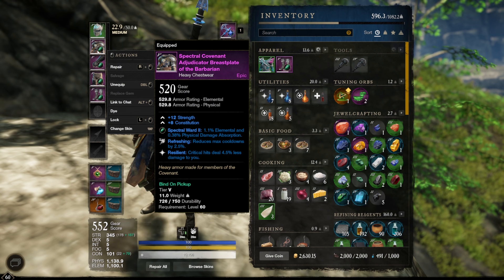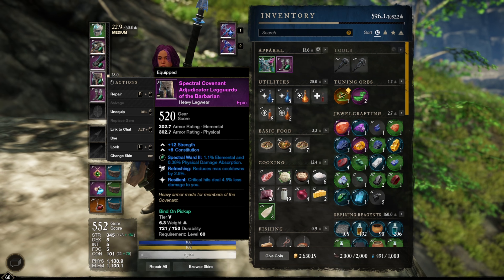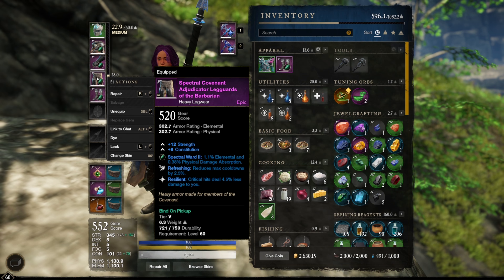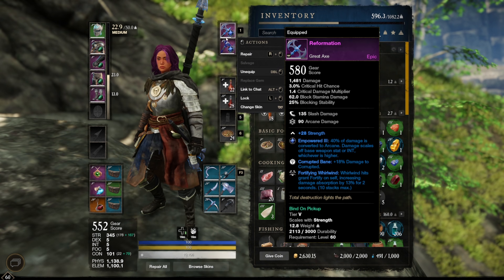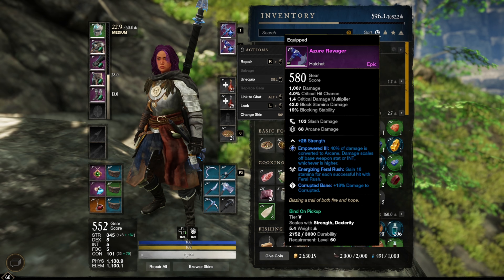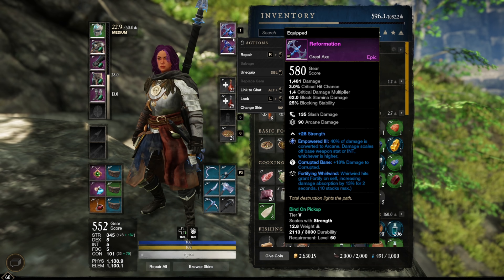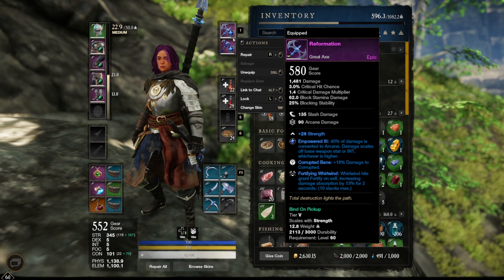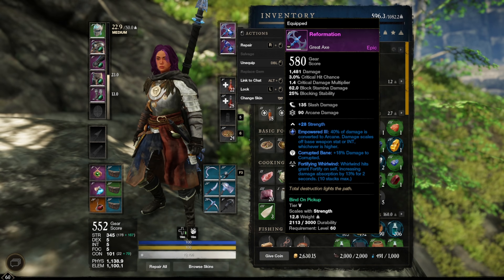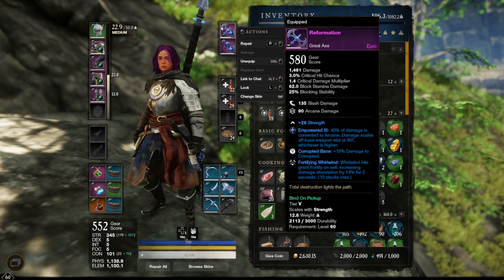The chest and legs I'm using are easy to get — you can buy them from the PvP merchant for 25k PvP points and some gold. They give strength and constitution and are definitely worth it. For weapons, I'm using 580 gear score weapons from the weapon master requests. They don't have the best PvP enchantments, but they have strong base damage and give 28 strength.